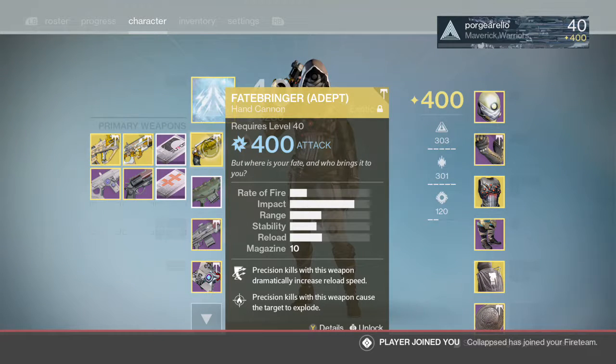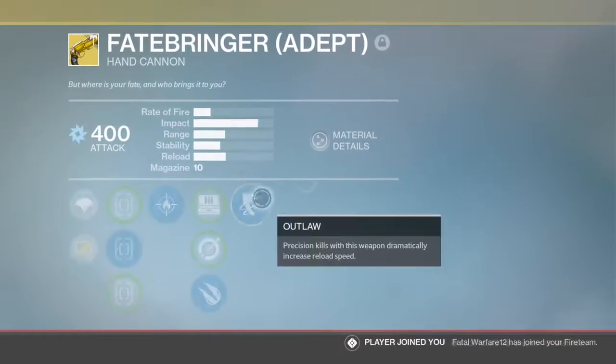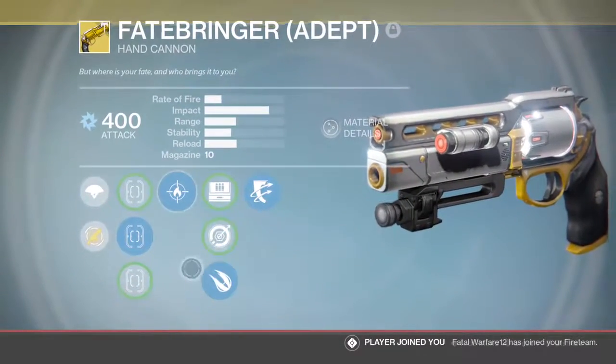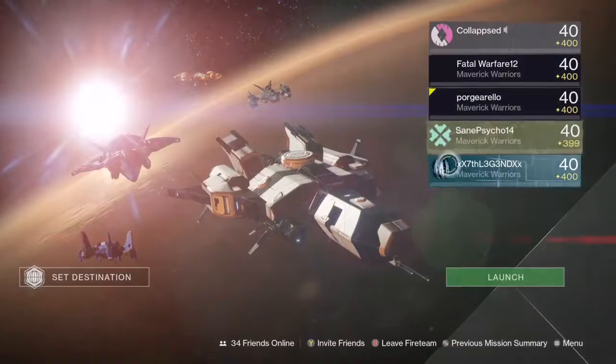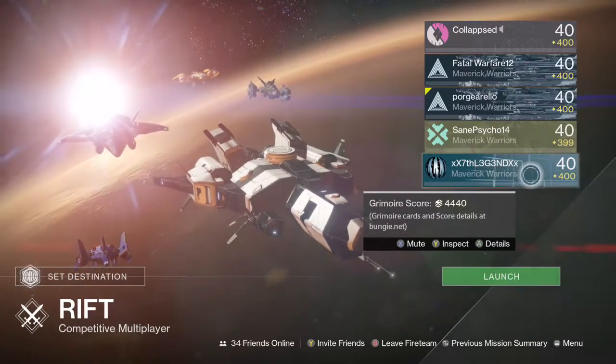Alright guys, so basically today we're going to do another exotic review on the Fatebringer. If you're not lucky enough to get this weapon, you can get it from the Vault of Glass Templar or Atheon challenge mode. Lucky for me and AJ — this guy that serves us curry every night — where is he?